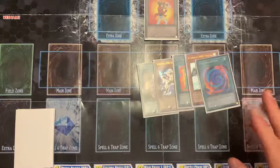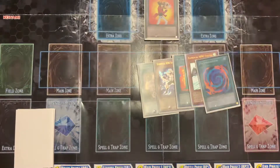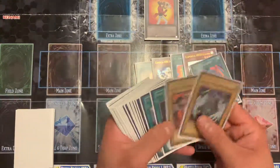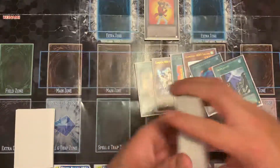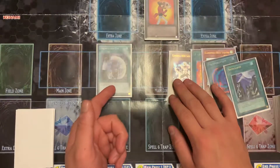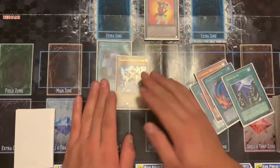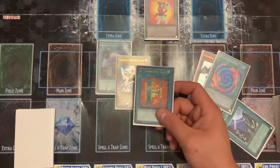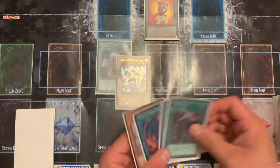The basic combo is you need to get out at least two heroes, make the link, and then fuse. If you get three heroes out, you can actually go for a bigger combo. You basically need something that special summons from the deck - this could be Hero Lives, Instant Fusion, or Unexpected Die. Then you need Solid Soldier or a way to get him, so you have E-Call or Rhoda, and then another hero - I grabbed Stratos just for argument's sake.